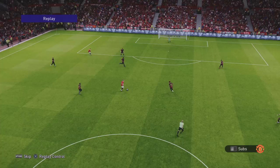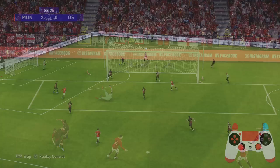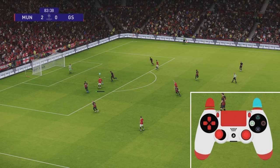One of the secrets in PES that you don't know about or aren't told about unless you play the game extensively is that if you receive the ball from an opponent — whether it's a misplaced pass or it's bounced off their player — this gives you greater shot accuracy and power.